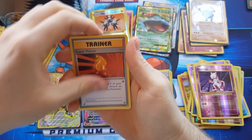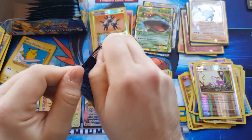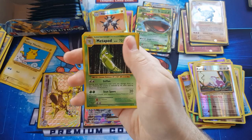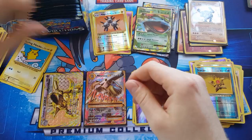Charmeleon, Super Potion, Double Colorless Energy, Rattata, and Beedrill. Professor Oak's Hand, Metapod, Devolution Spray, Starmie reverse, and Dugtrio regular rare.